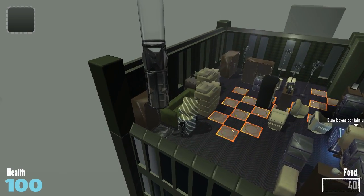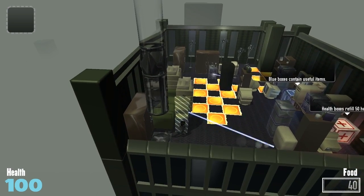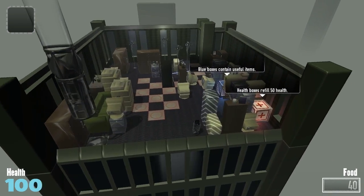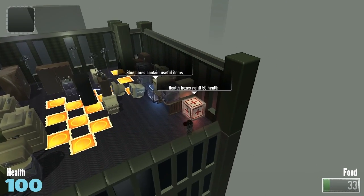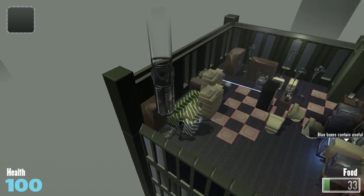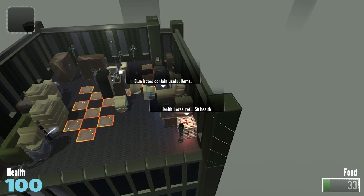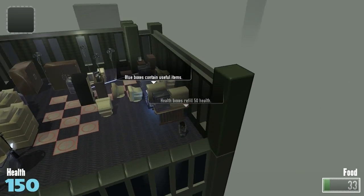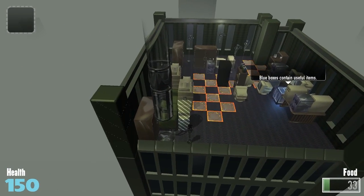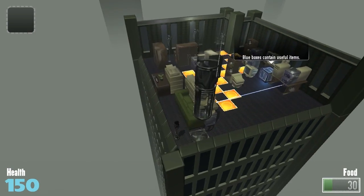I'm pretty sure the floor panels are deadly. However, those were not in this procedurally generated level the first time I came through it — interesting. Let's go over here and eat some stuff. I should probably move back over here because this laser is going to come around. Does eating this give me extra health? Yes it does — nice! So it looks like I don't even need to worry about being low on health to eat more.